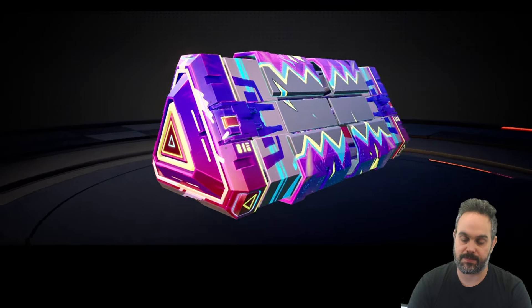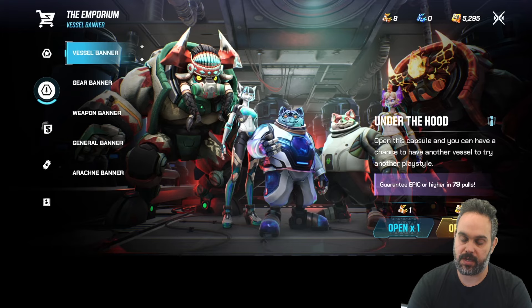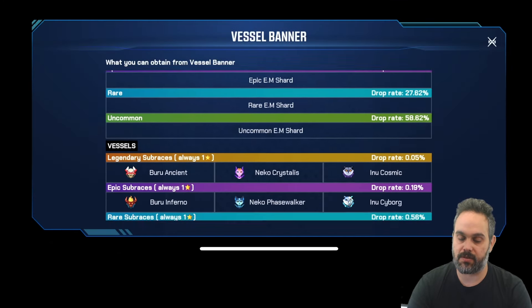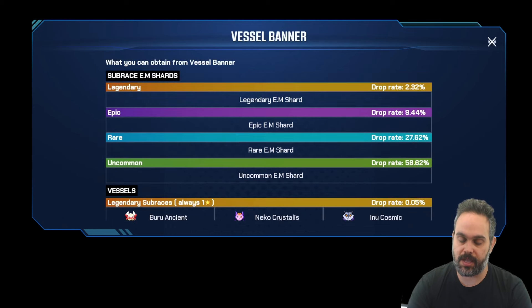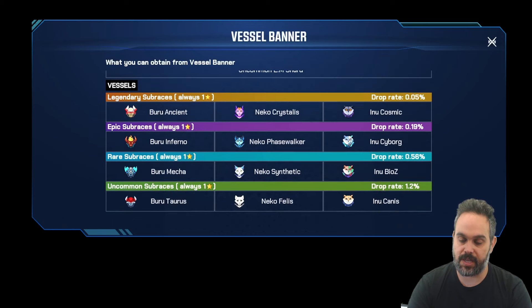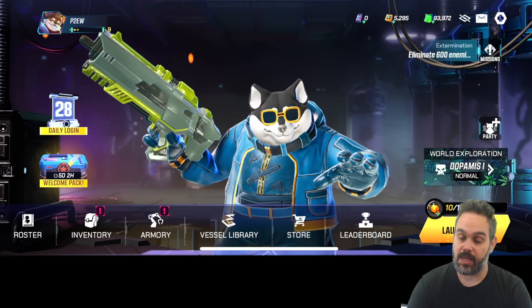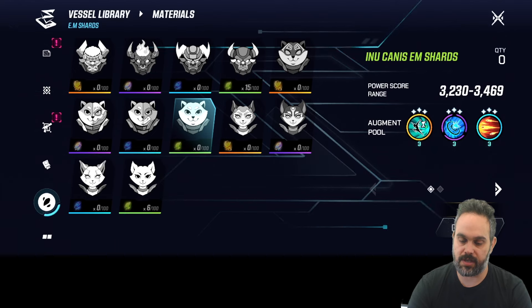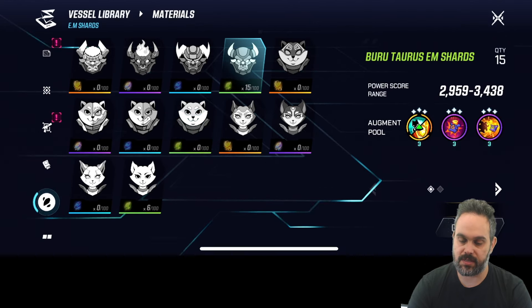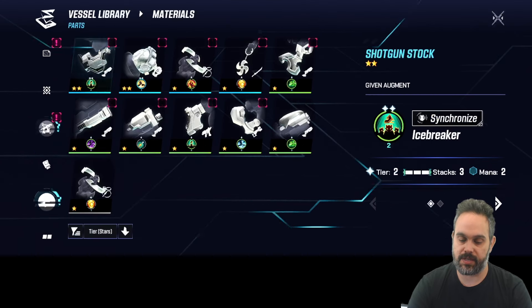For vessels I don't have 10 keys, so I open one by one — we got 10 shards. You can check the drop chance rates by clicking the info icon: epic is purple, legendary is yellow. The chance to get vessels directly is very small — legendary is 0.05%. When you have enough shards, you go to Vessel Library, enter how many shards you have — we have 15, and need 100 — then pay 5,000 bytes, which is one of the game's currencies, to generate a new vessel.